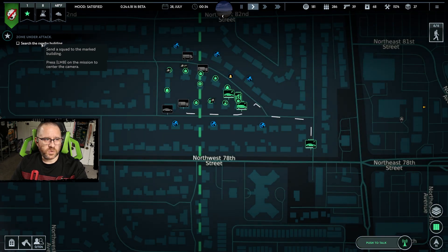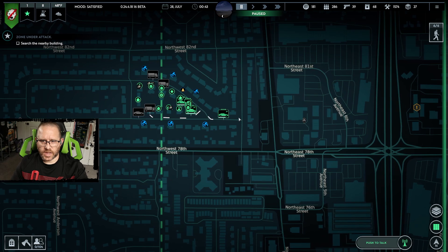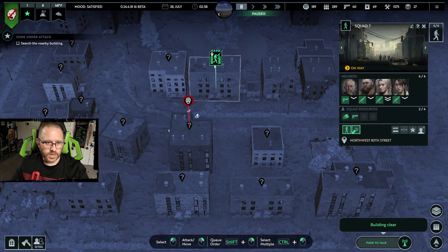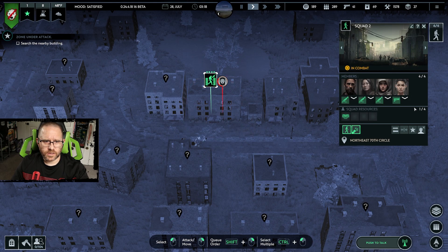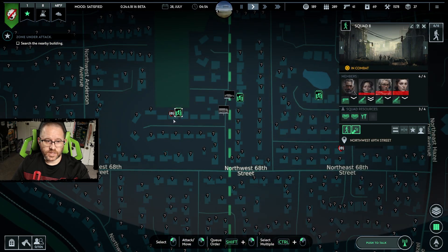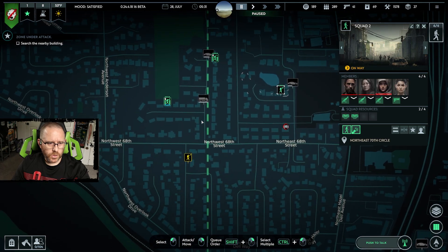We ignored a house — it's supposed to be the marked building, so it really is that one. But we're not getting credit for searching it. We can just stay there. We're getting attention and they're almost certainly going to come after us — well-armed group though, they should be able to take care of that. We are going to get wounded, I can tell. And they do get wounded — but only slightly. Another squad has taken some damage; we need backup.